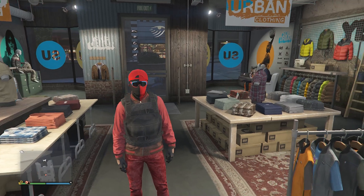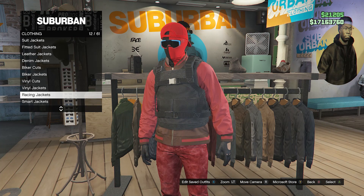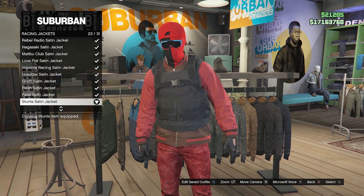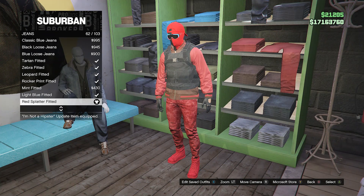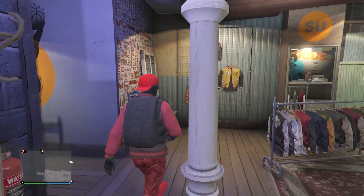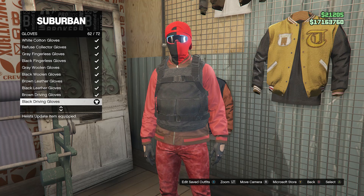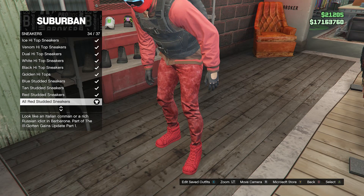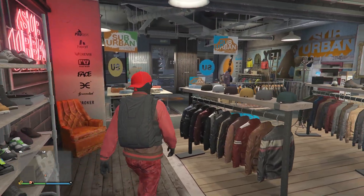Now we can move on to the third outfit for our male character. For this outfit, walk back over here to the top section, scroll down until you find racing jackets on slot 12, and equip the stunts satin jacket on slot 23. Once you equip this racing jacket, back up to the top section, head over here to your pants, click on jeans which will be on slot 1, and equip the red splatter fitted on slot 62. After you have these jeans, walk over here to your accessories, go to gloves on slot 7, and look for the black driving gloves on slot 62. After you have the gloves, walk over here to your shoes, click on sneakers on slot 2, and equip the all red studded sneakers on slot 34.